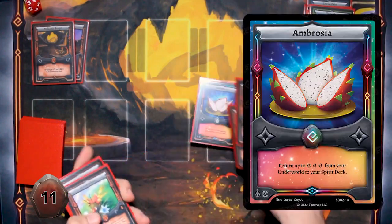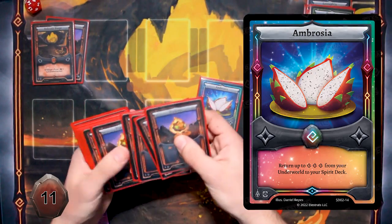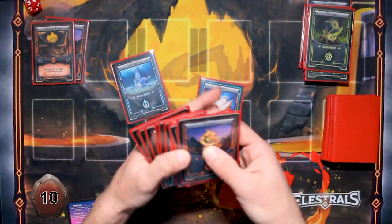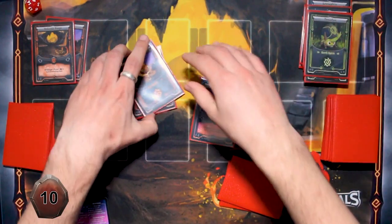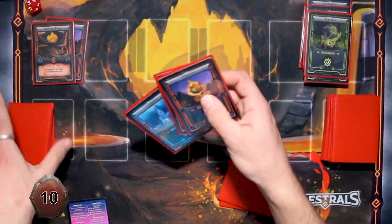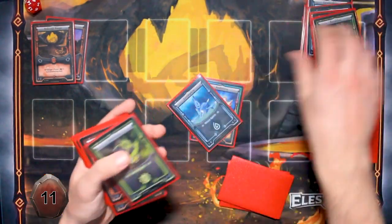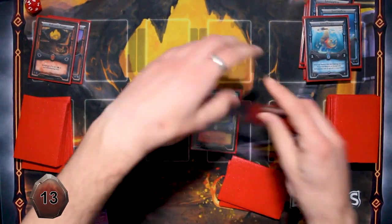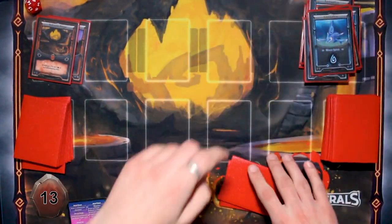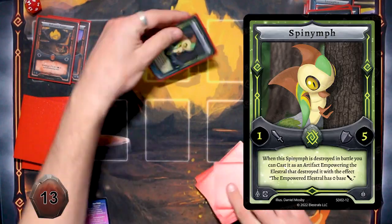In that case, I'll use my Ambrosia then. You've got two Ambrosias? I'm just clinging on. I'll get two Teratlas and a Vipyro. So screwed. I'll cast Spy Nymph in defense mode.